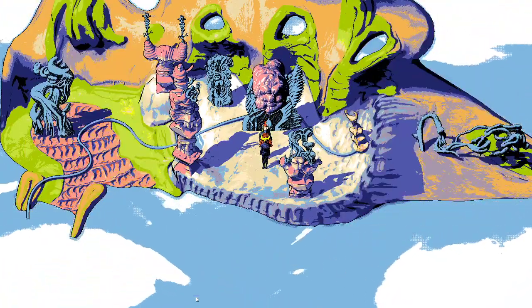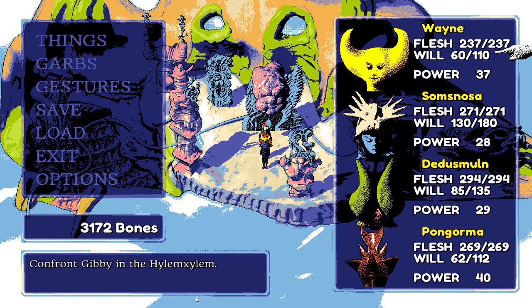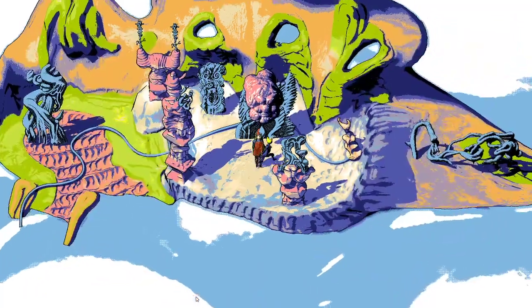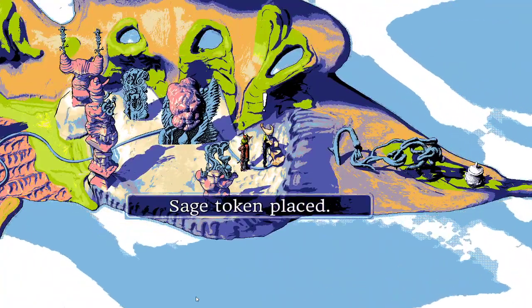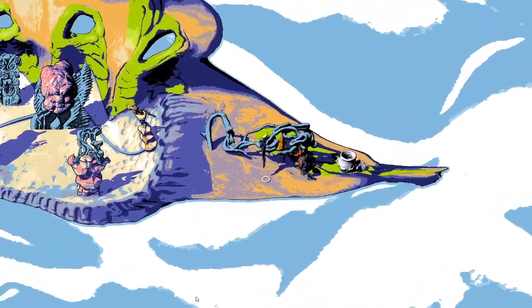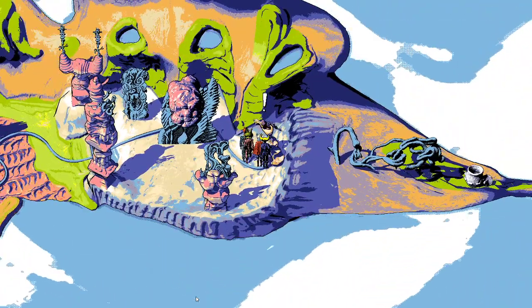The upgrade is just overall better for Wayne. There's a receptacle for a sage token with a pot nearby. When they see what the sage token looks like up close, they exclaim at how furiously it wriggles.